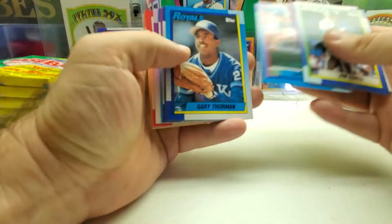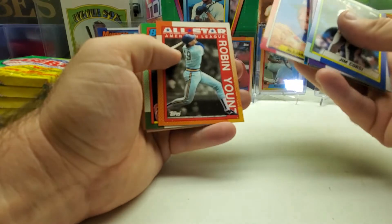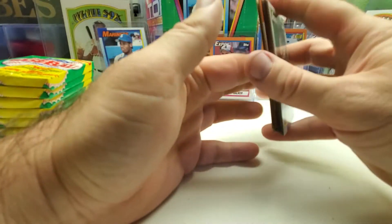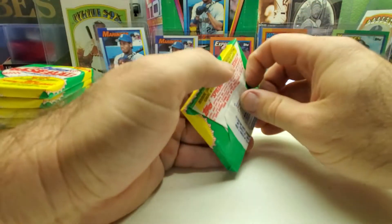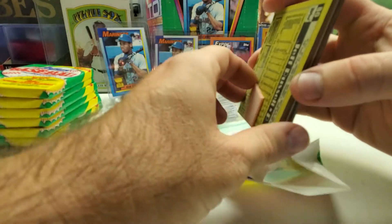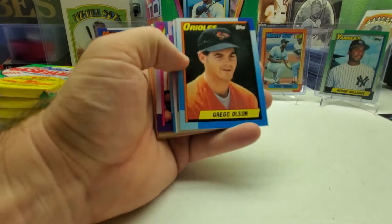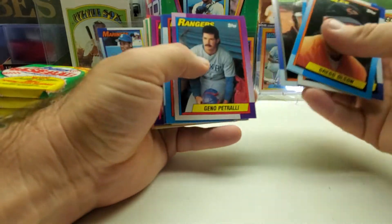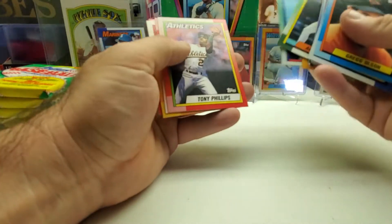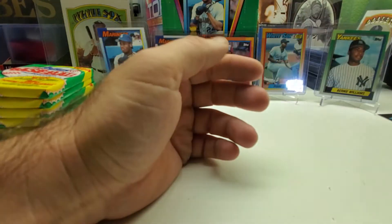Greg Maddux, Dave Parker, Bob Green cup card, Robin Yount All-Star, Milt Thompson, and Mike Scott. Greg Olson, Mickey Hatcher, Joe Carter, Andy Van Slyke, Tony Phillips, Drew Hall, and Jeff Russell to end out that pack.